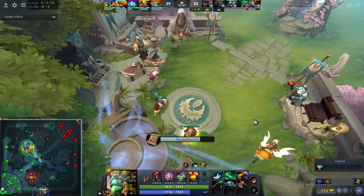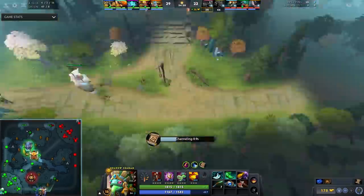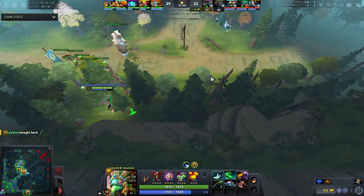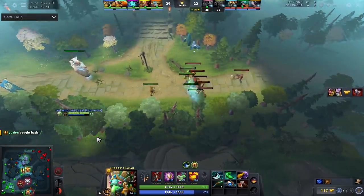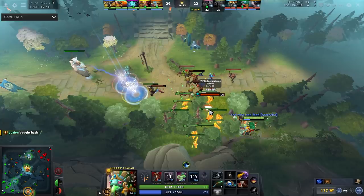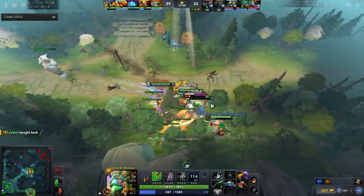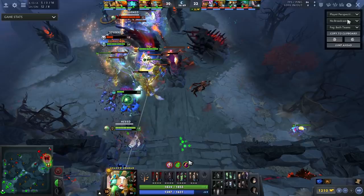After Roshan, he instantly TPs bottom upon seeing Weaver pushing in. This does two things: either push in the lanes and keep building toward BKB, or catch the Weaver. When you take Roshan, enemies tend to assume you'll push mid or top — but going bottom catches people off guard. A lot of enemies will get comfortable on the bottom side of the map after a Rosh and you can pick them off. He drops the Serpent Wards with no hesitation and sets up a nice kill for the Legion.